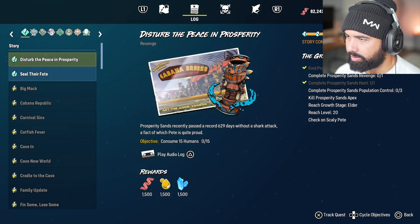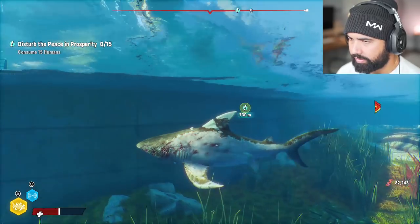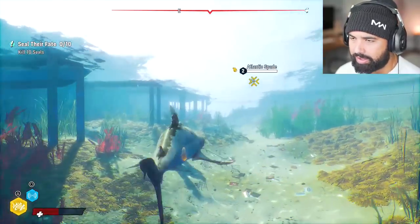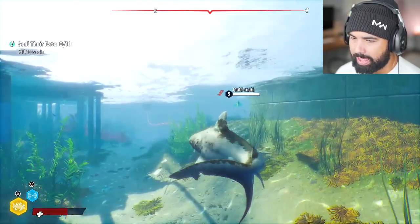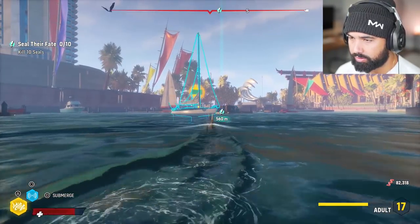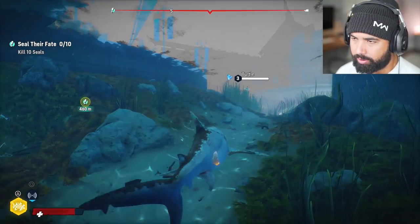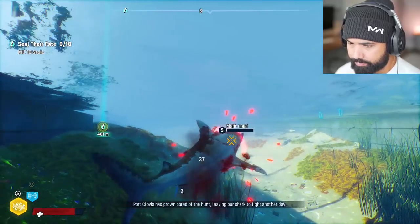All right, complete Prosperity Sands revenge. Let's see how far these objectives are — 700 meters and another one at 700 meters. I wish you could activate two objectives at the same time, but beggars cannot be choosers. We are huge, this is crazy huge. Kill 10 seals and consume 10 seals. I need to upgrade my sonar as well — I feel like that's really important. Port Clovis has grown bored of the hunt, leaving our shark to fight another day.